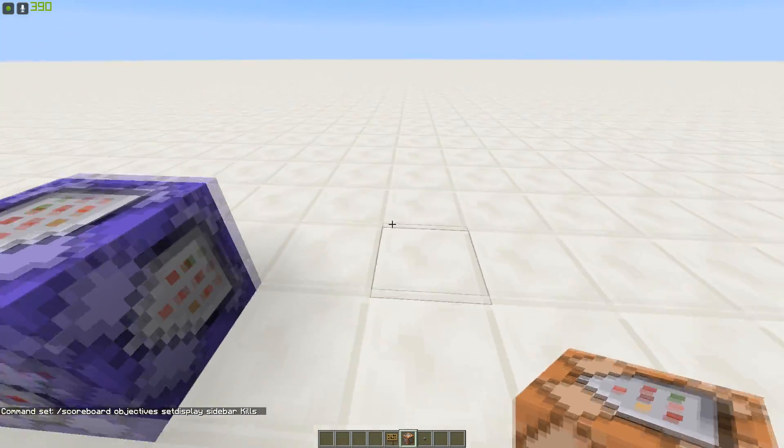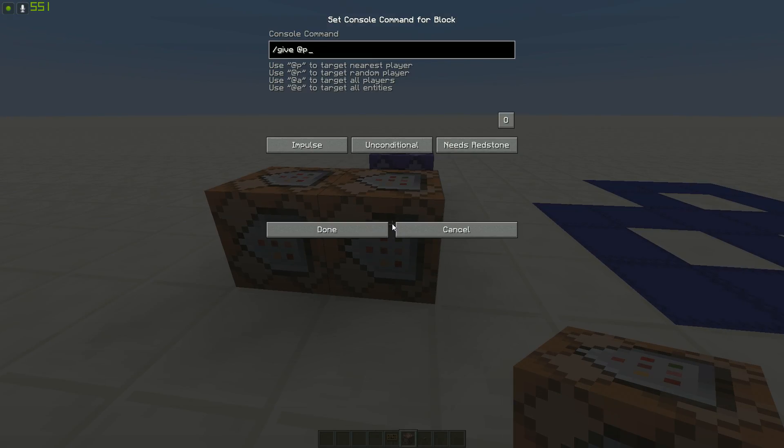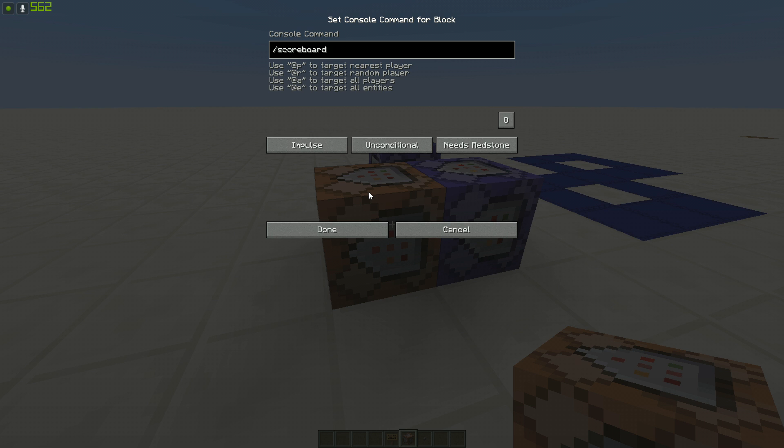The next command blocks — you need to do two for this one. The first one is going to say: /give @p[score_diamonds_min=1] diamond. What that's going to do is give a player a diamond every time it finds someone with a score of at least one on the diamonds objective. Make sure it's on repeat and always active. The second command block in the chain is going to have: scoreboard players reset @p[score_diamonds_min=1] diamonds — make sure you've got a capital D for both instances of diamonds — and make sure it's on repeat and always active.